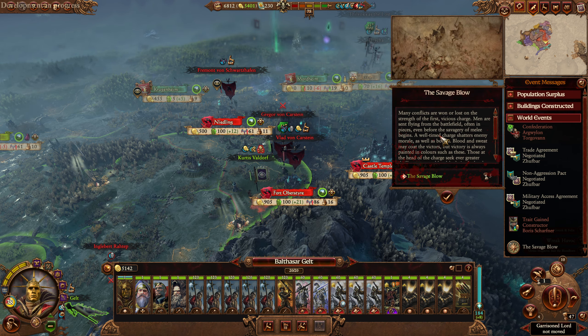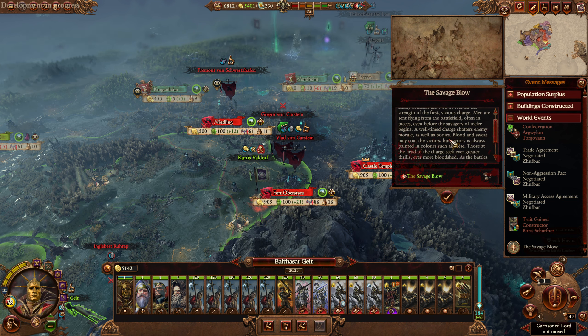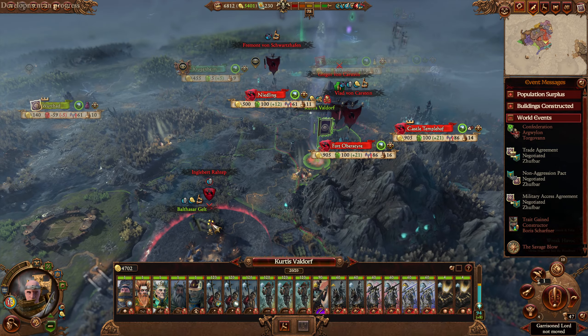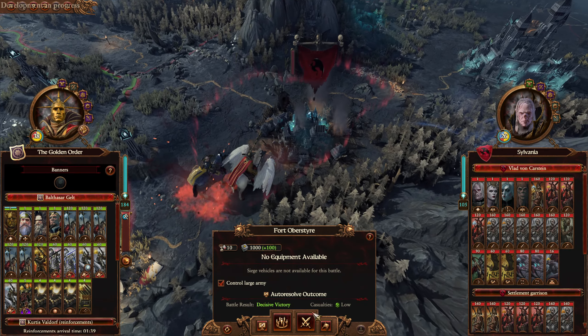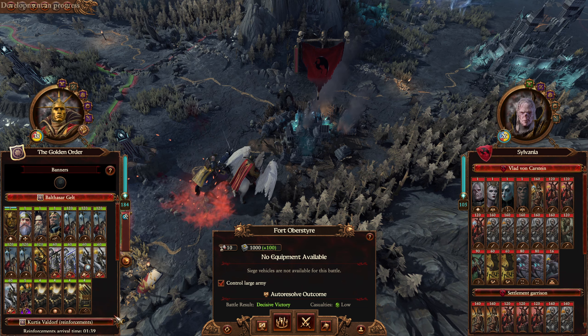The Savage Blow - many conflicts are won or lost on the strength of the first vicious charge. Men are sent flying from the battlefield, often in pieces. Even before the savagery of melee begins, a well-timed charge shatters enemy morale as well as bodies. Those at the head of the charge seek ever greater thrills, ever more bloodshed. As the battles become bigger, the body count grows higher, and the trickles of blood become ever-flowing rivers of red. So, extra charge bonus for everybody - that's fun.